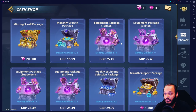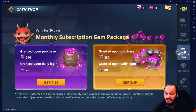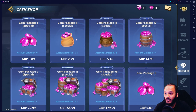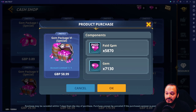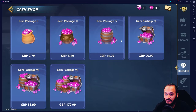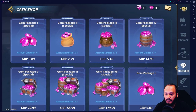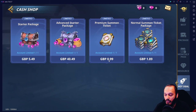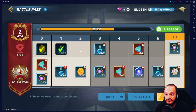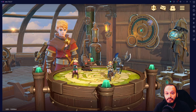In the Android cash shop you have packs including the minting scroll pack, monthly growth package, equipment, soul selection, and a monthly pass where you get gems up front and daily gems depending on which package you buy. Under resources, there are one-time limited account resources — for example, 5,870 paid gems plus 7,130 free gems as a one-time offer. You can also get premium summon tickets for £1 and normal summon tickets for £1.89. To buy the battle pass, click on battle pass, click activate, and you can buy it for £25.49.